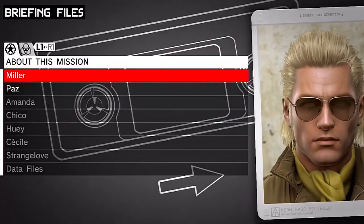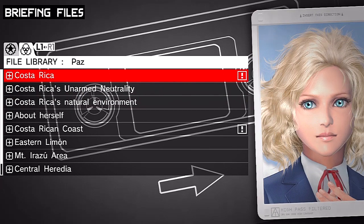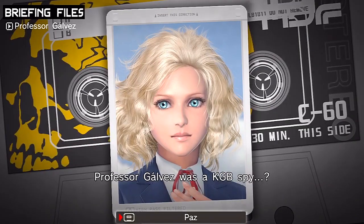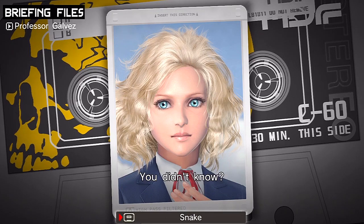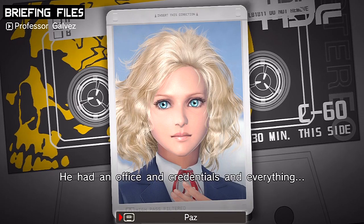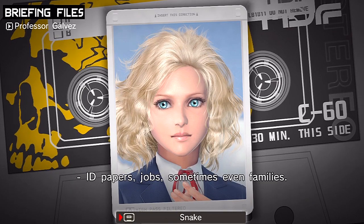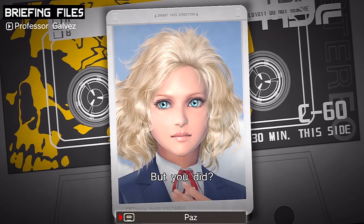We got a couple of briefing files to go over. Let's talk to Paz about Professor Galvez. 'Professor Galvez was a KGB spy? I thought he helped me out of genuine concern for Costa Rica's future.' 'You didn't know - how could you? Believe me, Snake, he introduced himself as a peace researcher at the university. He had an office and credentials and everything. They're masters at creating cover personas - they think of everything: ID papers, jobs, sometimes even families.'